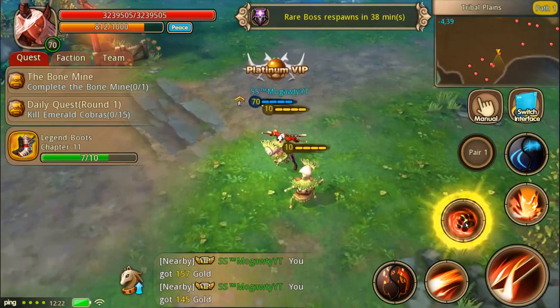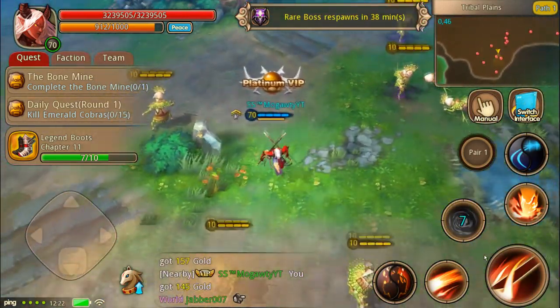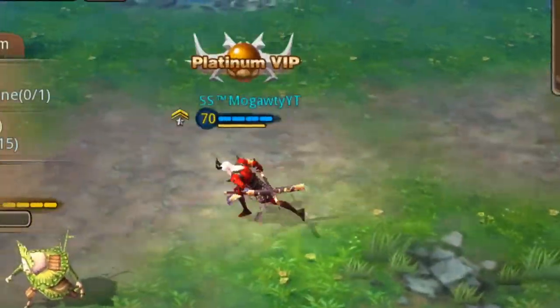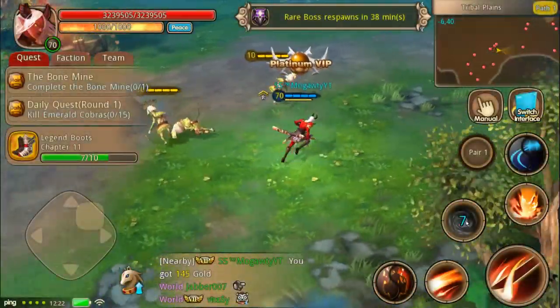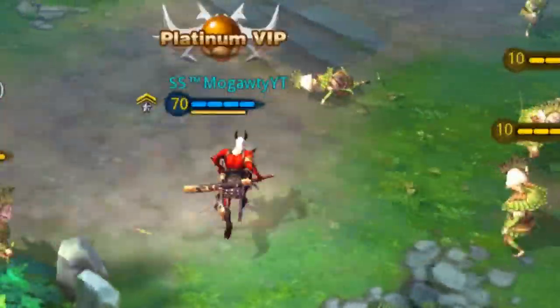Second skill. Second skill is a two-part skill. Didn't really get a good look at it, going to do that again. Boom. So the first part is a dashing move. Second part is a little area of effect dance. And finally, we have the third skill here, let's check it out.